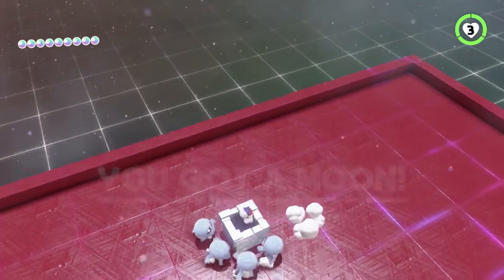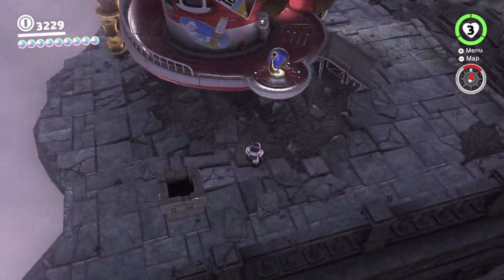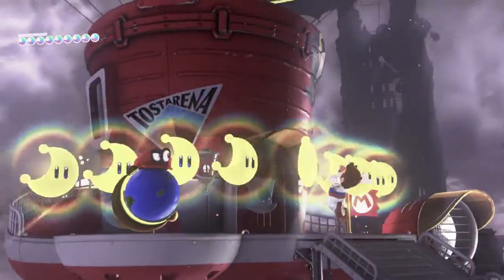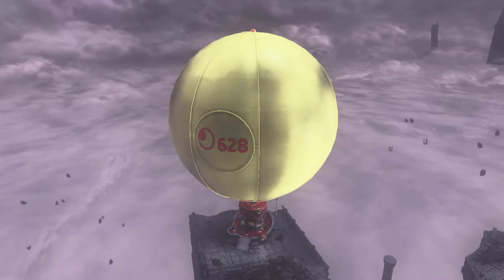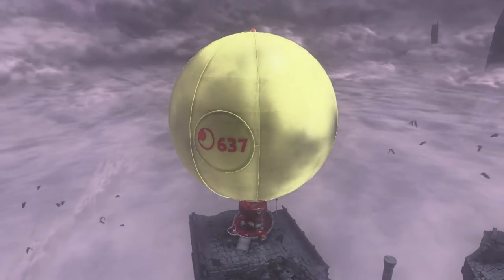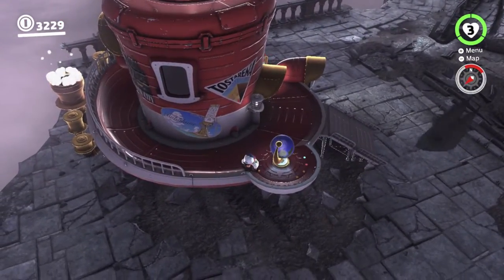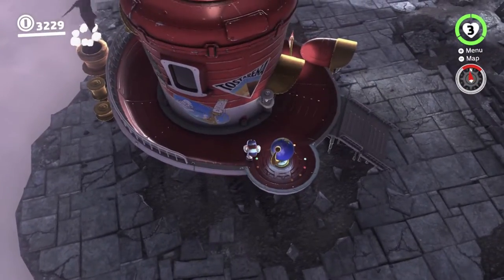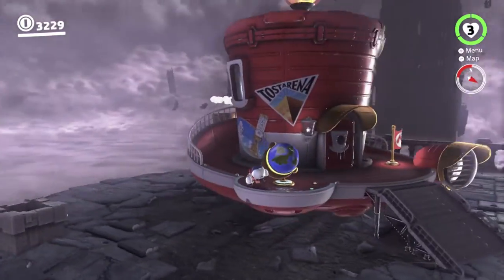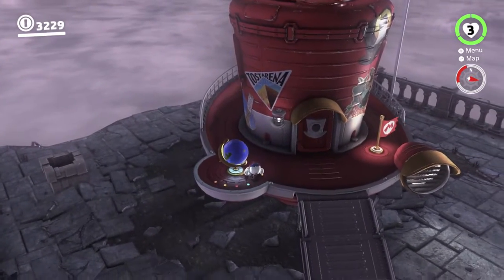And with that, the entire ruined kingdom is done — Crumbledon is very short. If we look at our moon count, it's 10 out of 10. And if you look on the Odyssey, we have yet another dot on our globe. Oddly enough, the dot for Crumbledon and the one for Mount Volbono seem to be the wrong way around — I don't know why.